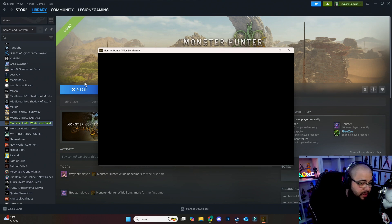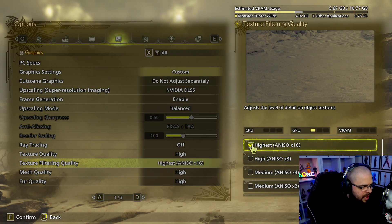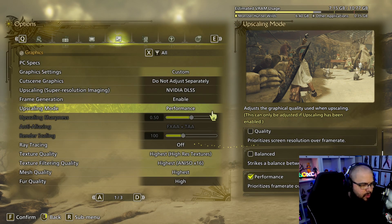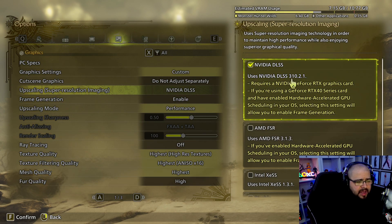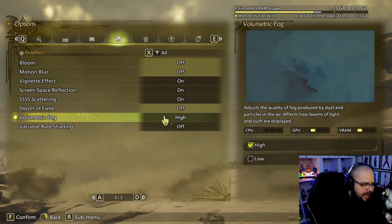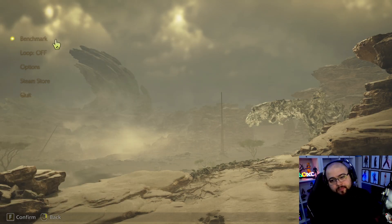Going over the in-game settings: the game now asks at launch if you want to enable the frame generation feature — which is normally only for 40 series cards. We're going to go through the settings, putting texture quality to highest, mesh quality highest, fur quality high. For DLSS, I'm selecting Performance — you could use Balanced, but Performance will give a higher frame rate. Frame generation is on, and the DLSS version now shows 3.10, which is DLSS 4. I'm also turning off depth of field, motion blur, and bloom since fast-paced action with motion blur makes me nauseous.